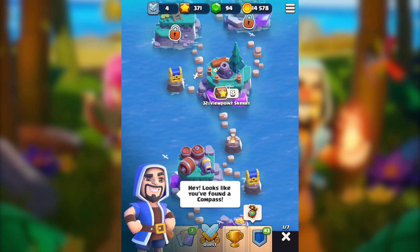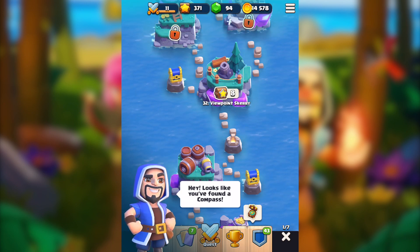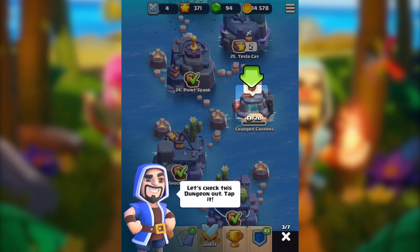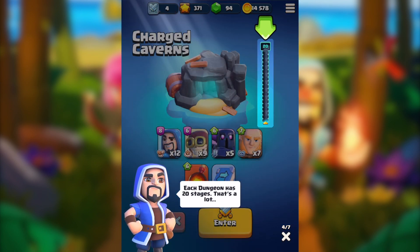Let's see what this wizard has to say. Okay, so he's saying it looks like you found a compass, so with that we can navigate underwater dungeons. Let's check this dungeon out. I do have one compass already and each dungeon has 20 stages. That's a lot, so I think we're gonna get some good rewards hopefully. I've heard people saying that 20 stages will just give 500 gold, but we will discover things together. Each stage we complete stays completed, and the damage to enemies stays between runs.